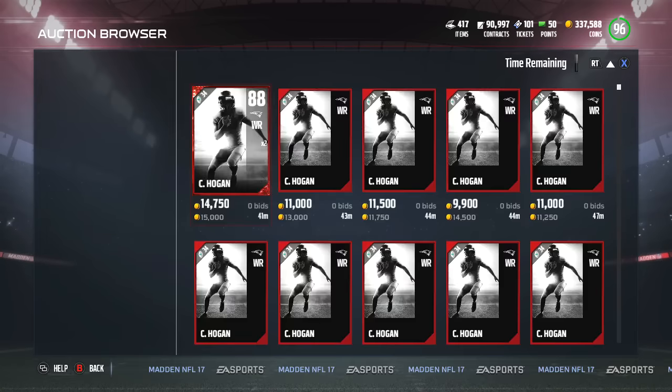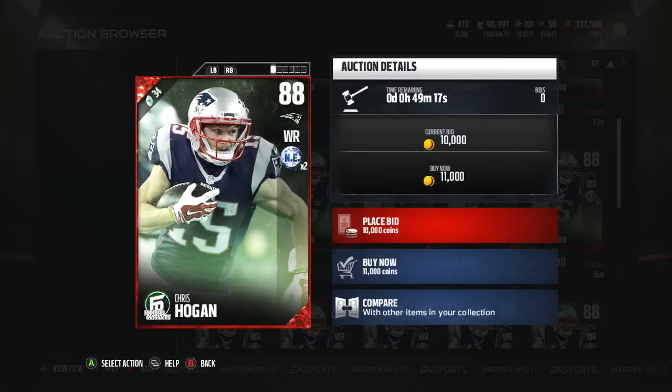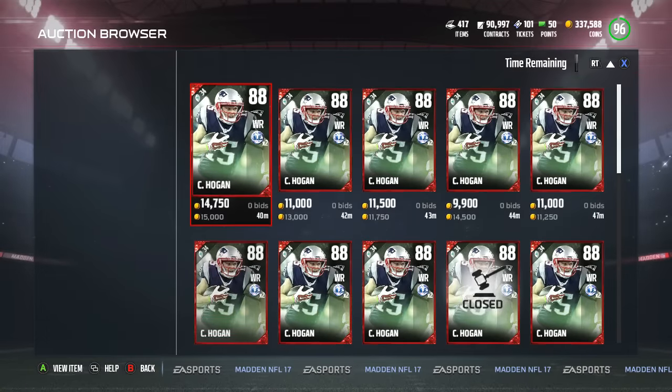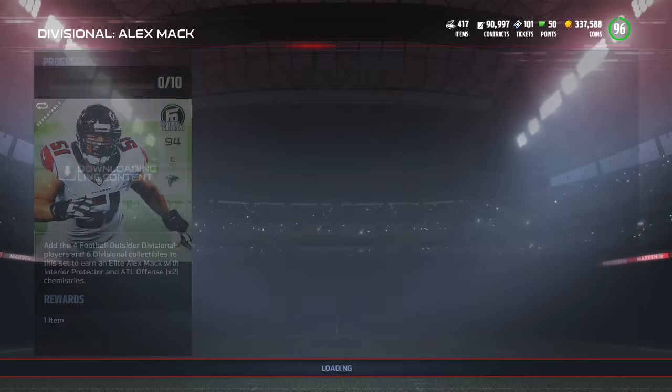The next person we're gonna take a look at is Hogan, and he is an 88 overall. He also has times two team chemistry — 90 speed, 87 catching, 64 elusiveness, 89 spec catch, 83 release, 90 route running, 91 catching traffic, 89 jumping. For the value, you got some good catching traffic, pretty good route running, pretty decent spec catch. His speed is up there — not too many guys with 92, 93 speed, so he's not that far off the max. The only thing really low is elusiveness, so he's probably not gonna break too many tackles, but everything else for the value seems really good. You could throw this guy in the slot and he'll hold on to some passes for you.